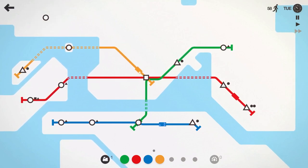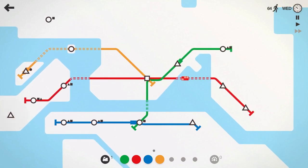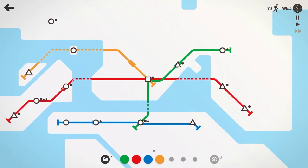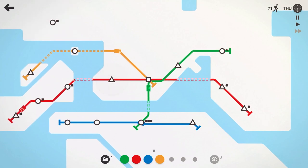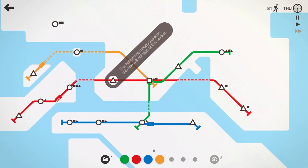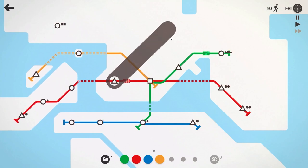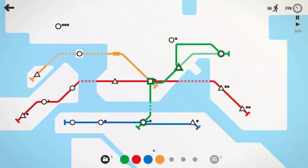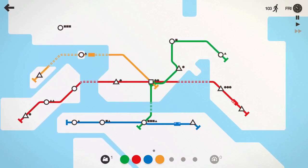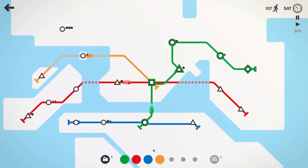As that circle spawns, that's going to make me decide what we need to do. Red line can pick up that triangle. Orange line cannot pick that up. Let's make sure that red line's already on that triangle — we want it to go through that station. Sometimes you can have it bypass stations; we don't want that. We'll just wait for the next week. Hopefully we get another line and have it come in and pick up that circle. There's our first special shape — the green line can pick up that diamond.